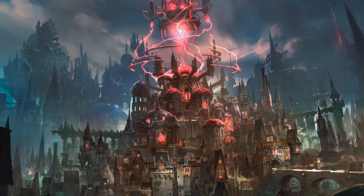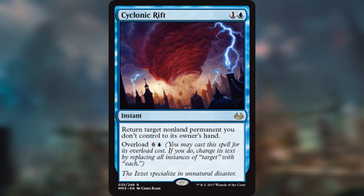Coming in at number three is a pretty popular mechanic and one of my favorites — Overload. If you look at one of the most popular and most powerful cards in Commander right now, Cyclonic Rift, it's one and a blue for an instant. You can return target nonland permanent to its owner's hand, but it's got Overload. What Overload says is you can pay its Overload cost — which for Cyclonic Rift is six and a blue — and if you do, you change its text by replacing all instances of 'target' with 'each.' So instead of bouncing one nonland permanent you don't control, you return each nonland permanent you don't control to its owner's hand, making it a single-sided board wipe.